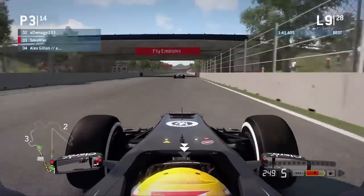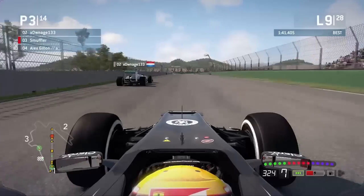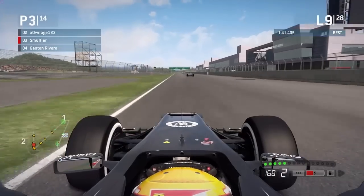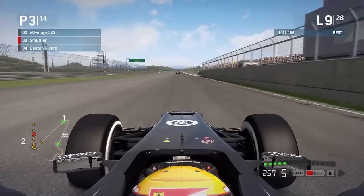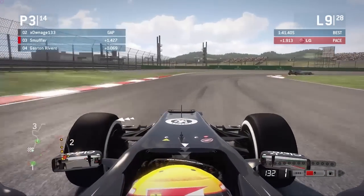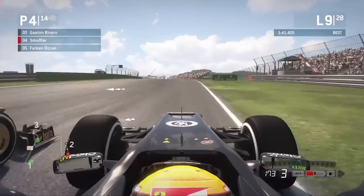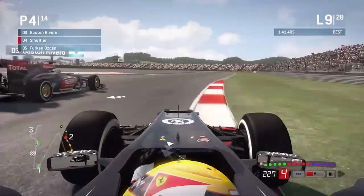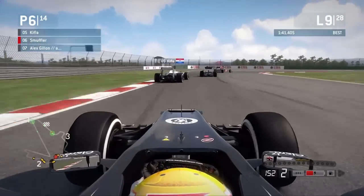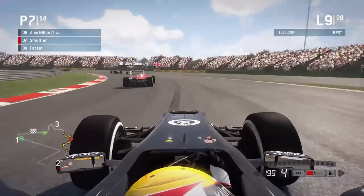Alex tried to sneak up the outside right as that gap was closing, and I think both of you were surprised to find each other in that situation. Gaston coming off my inside here, and all these people are on fresh tires — Ownage, Gaston, Alex, Furkan Özkan. All of these cars have pit for new tires. Furkan is on the option tires, Kifla is on the prime tires, and Gaston was on the prime tires as well. Here's Alex coming back. You won't be giving him too much trouble as you're on almost nine lap old prime tires — this is really where you start feeling the prime tires starting to go, especially this early in the race with the fuel this heavy.